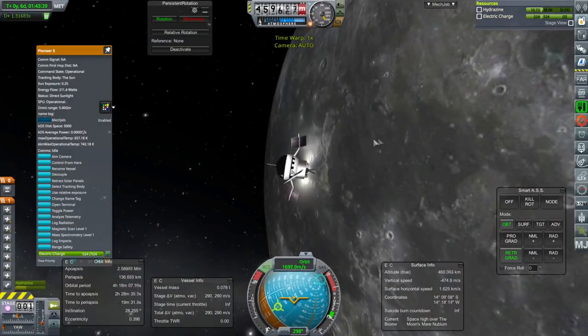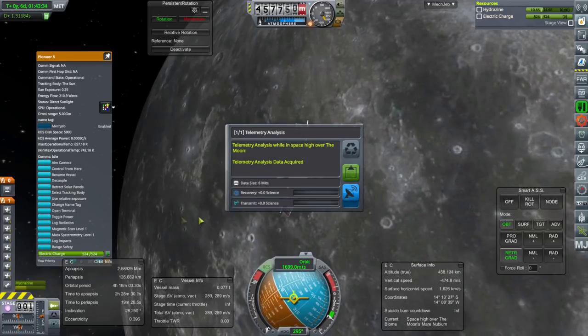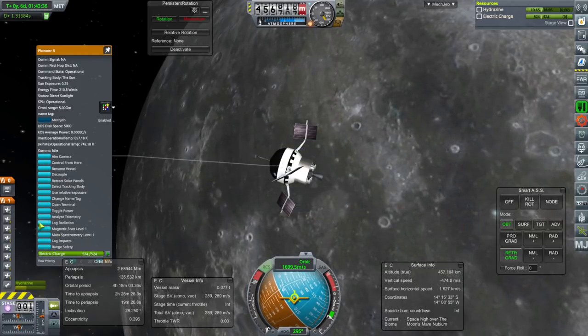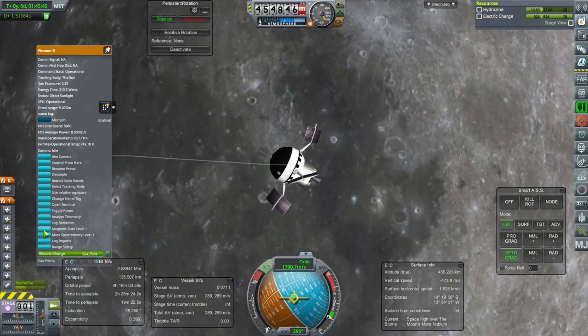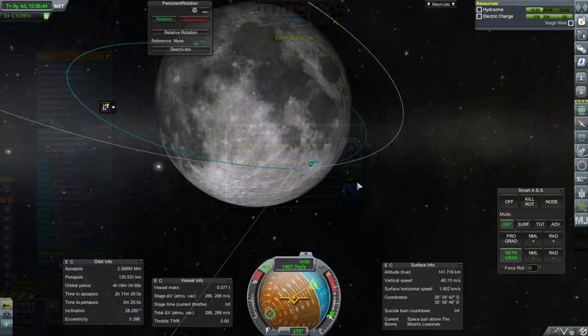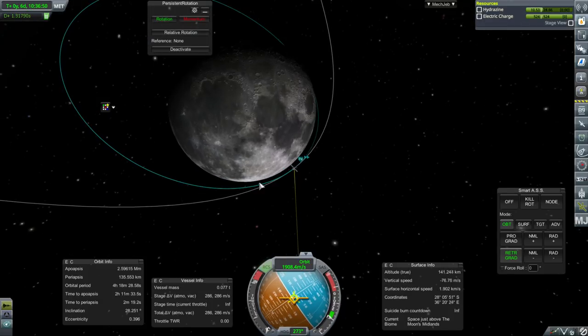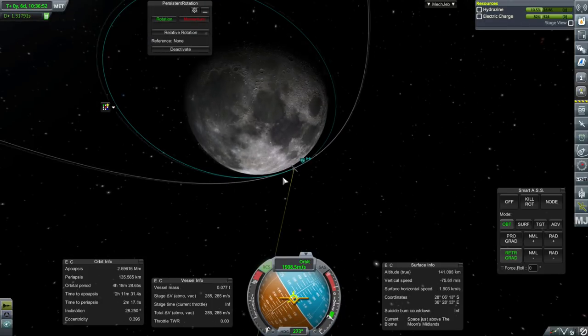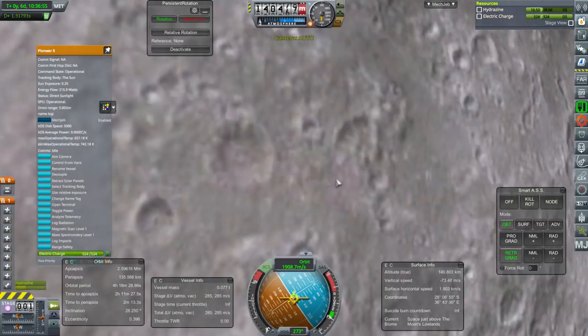Mare Nubium. I wish we were low over it right now — we're not going to get anything new. But I don't think we've passed low over Mare Nubium before, so we want the low-over science here. We could just crash into it and get it that way — I think that might be for the best.